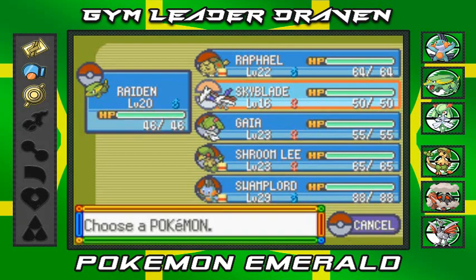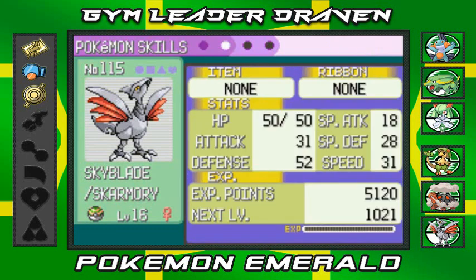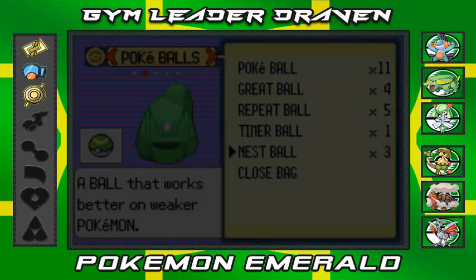Let's check out Skyblade. Skarmory, or Skyblade, has the Sturdy ability - that explains why it didn't faint! Sturdy negates one-hit KO attacks. It's Modest nature, level 16. Its biggest strength is its Defense, and its Speed is pretty well aligned with its Attack. Its moves include Peck, Sand Attack, Swift, and Agility.